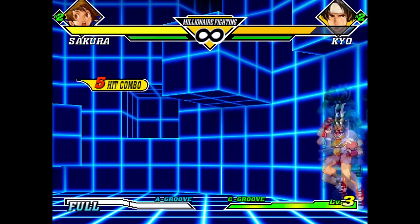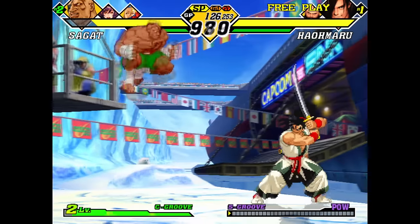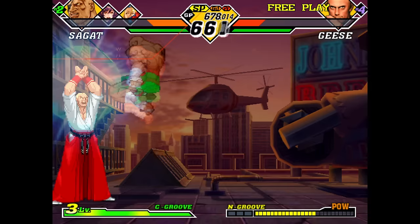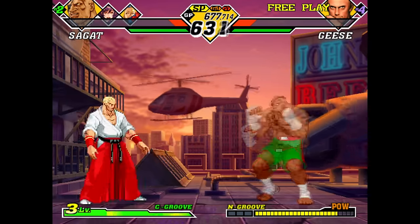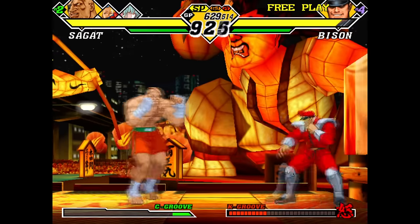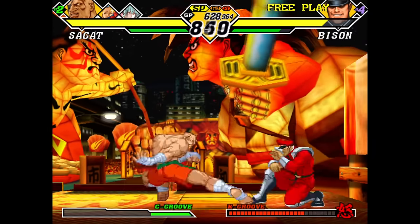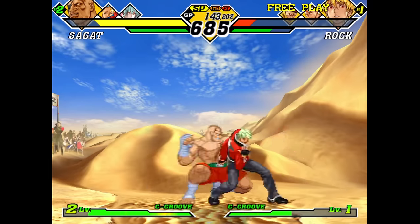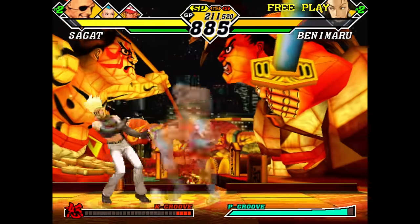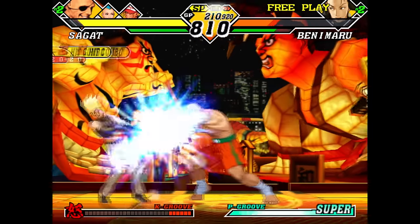It might not surprise you to learn that the best character in the game is strong across every groove. Sagat is the king of CVS2 and has literally everything you could want to play this game efficiently — godlike neutral, amazing damage, and astounding versatility. Sagat's a big guy, and of course that means big normals. His standing and crouching light kicks are lightning fast, but his most feared buttons are standing and crouching heavy punch, owing to their range, damage, ability to cancel into specials, and anti-air potency. Sagat heavies shouldn't be spammed as they have slow startup and can be interrupted, but thanks to his assortment of faster pokes he can easily assault you without committing to a slower button.